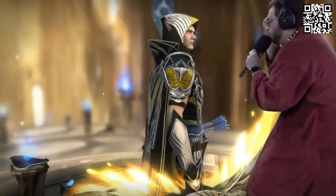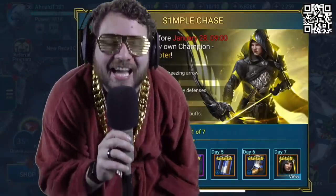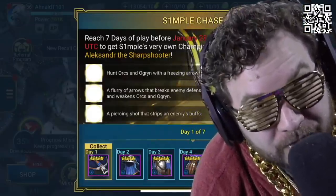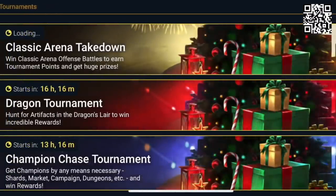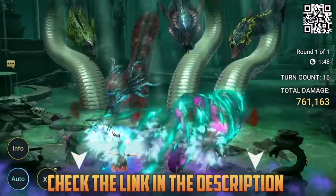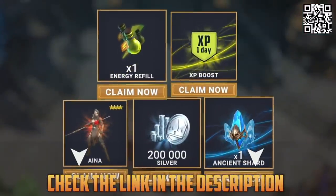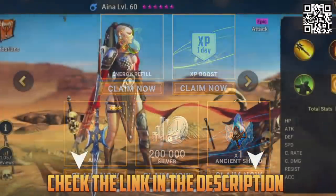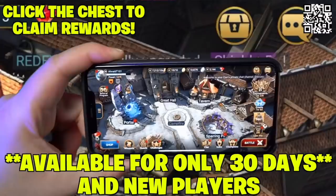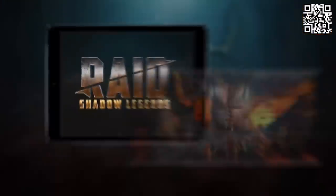Between now and January 28th, if you log in for seven days, you can get this character for free — not four hundred dollars. Raid is also celebrating holiday festivities with tons of events. Hit the link in the description or scan the QR code and you'll get an epic champion Aina, 200,000 silver, one energy refill, one XP boost, and one ancient shard. Be quick — these rewards are only available for the next 30 days.